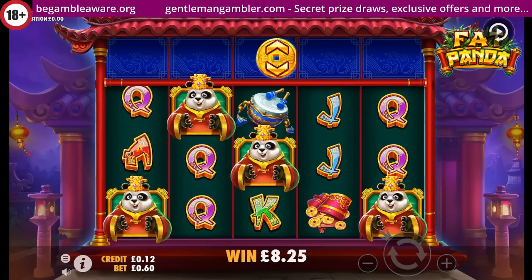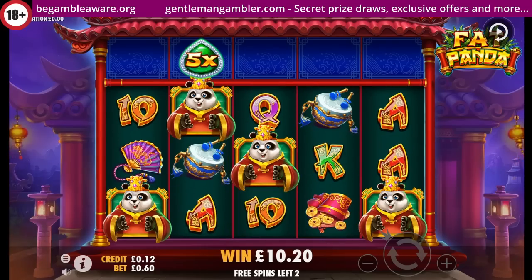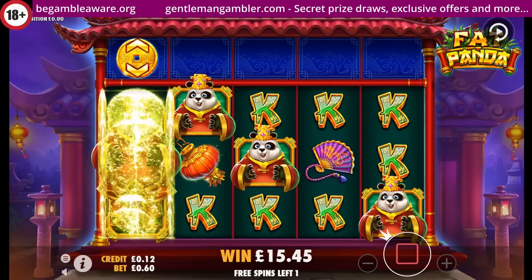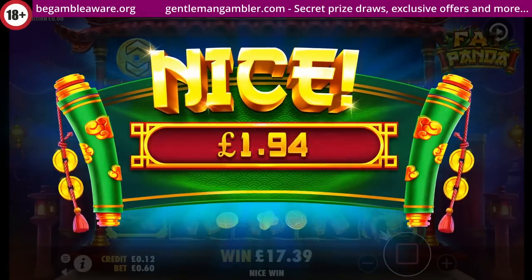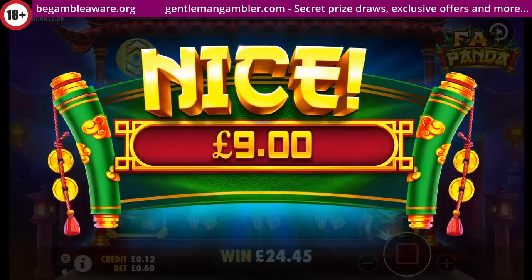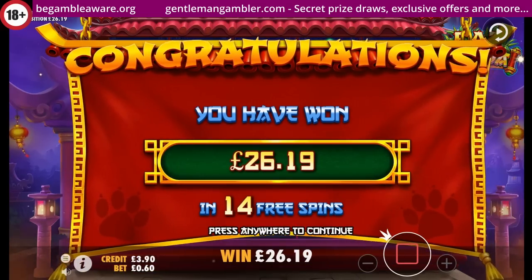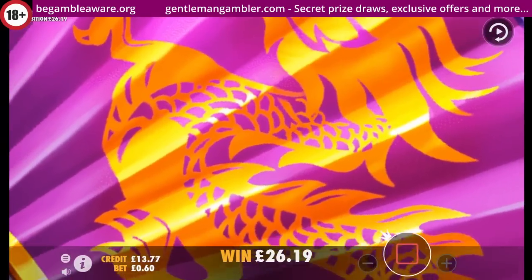We've got the up and down symbol there. 5X - nothing much exceptional there. The up-down's finally counted. This might be a good round. Just a nice, that's a shame - those things said would pop up on the screen, but just a nice it is. Only £9 for all that, good grief. And not too much at the end. So despite getting the extra spins, a fairly mediocre bonus, that one.